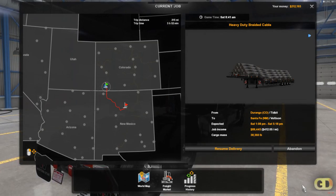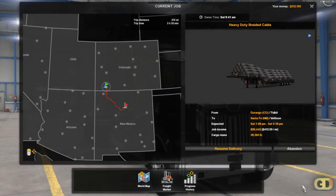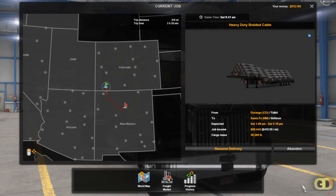Welcome back to the American Truck Simulator video. Today we got some braided cable — giant braided cable — going from Durango, Colorado to Santa Fe, New Mexico.